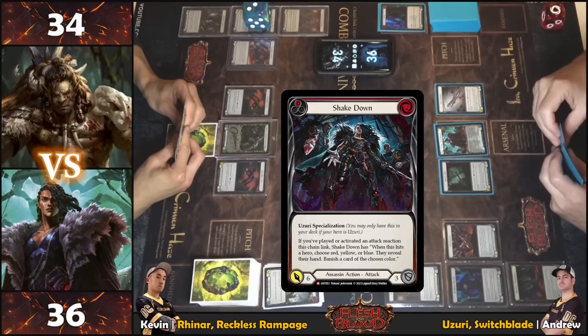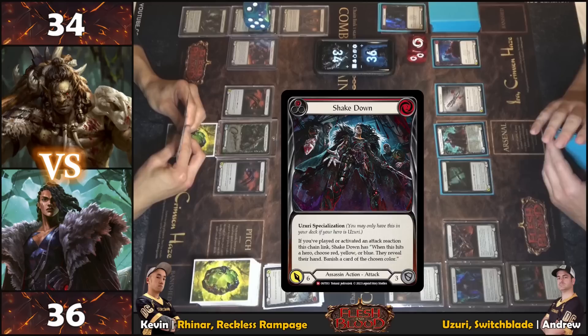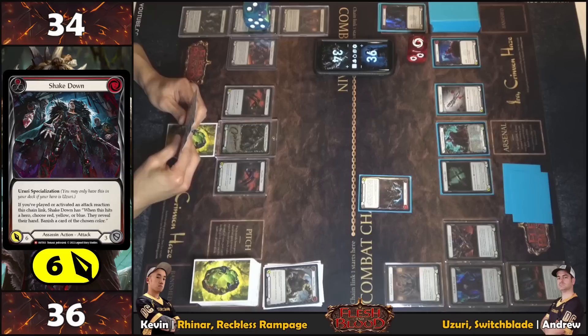From arsenal, Shakedown is played, pitching and inspecting with one floating — currently threatening six. On-hit: if an attack reaction was played or activated this chain, choose a color and strip a card of that color from the opponent's hand. Clarification — this triggers if any attack reaction was played in the chain link, not just as an attack reaction.